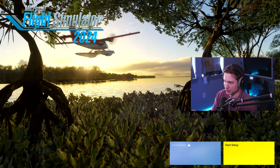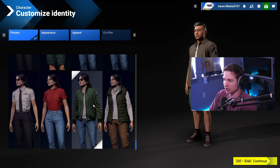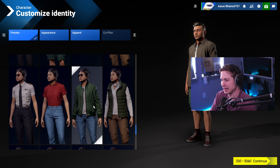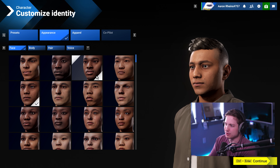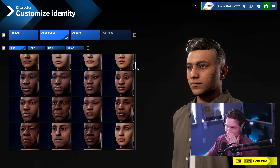As you can see, there's a customized identity section with presets. These are basically outfits that have already been done for you, and there's quite a few — you can see the variety in characters, including skin color, hair color, and complexion. They mentioned there's a total of 8 million combinations you can make, so that's quite a lot.